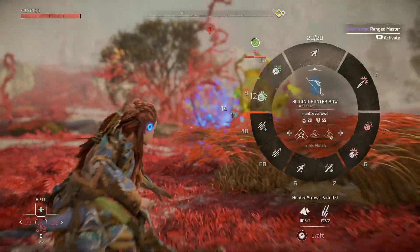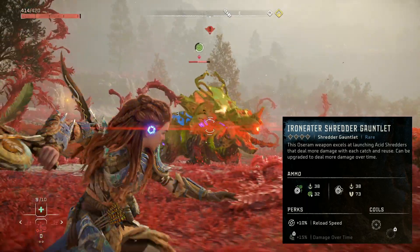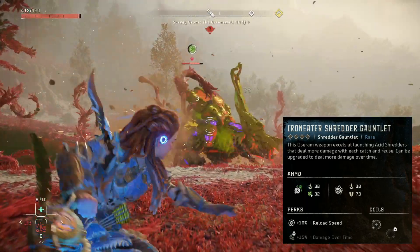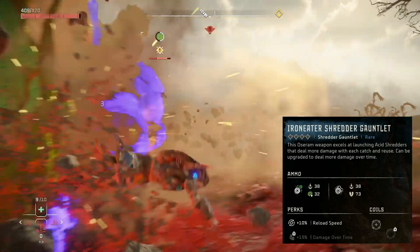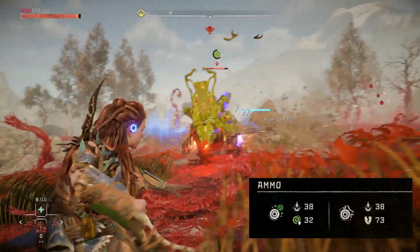Once the acid trap has gone off, I suggest using the Iron Eater Shredder Gauntlet. This can be bought at the Bulwark — don't know if I'm saying that right, but we're going to go with it.